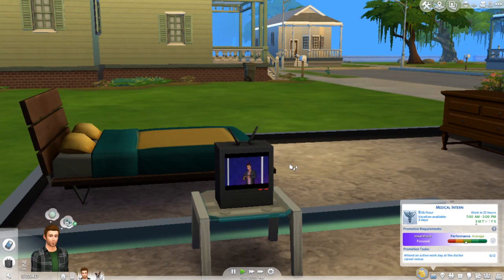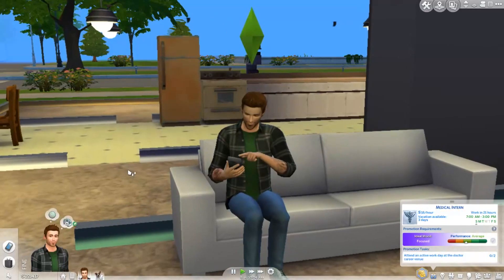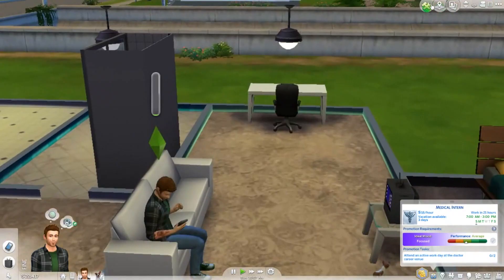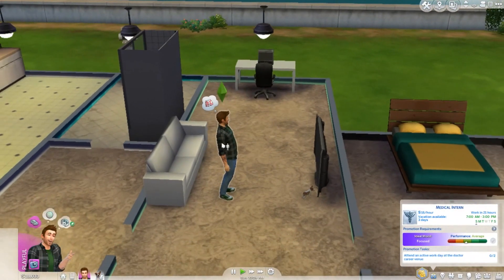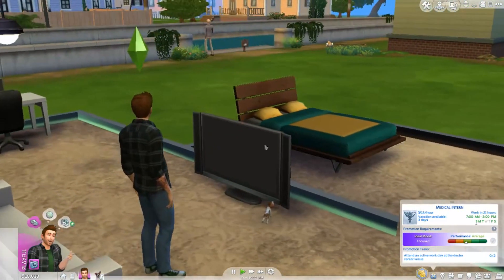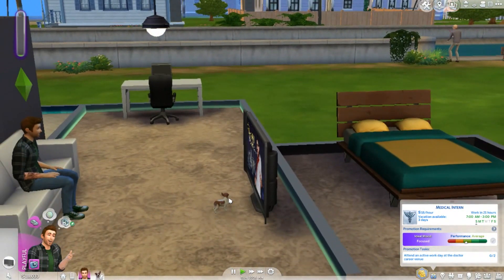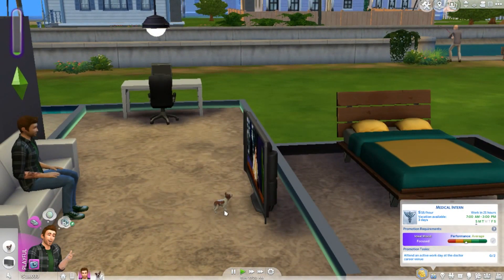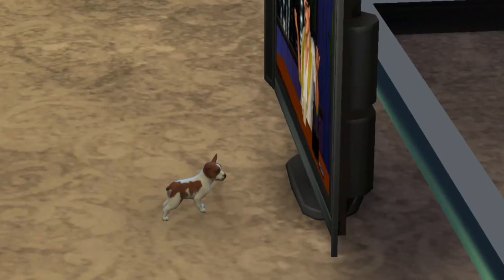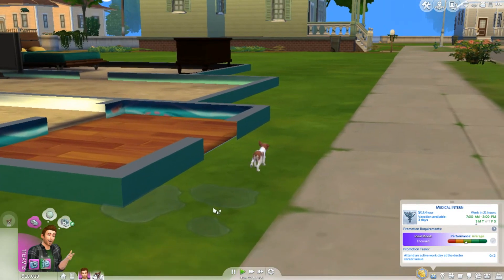I can't even see a thing on this small TV screen. We're gonna upgrade it — and we have the money to do it now, so that's what we're gonna do. Now he's got a nice little pad — a sick TV, a computer if he wants to do some gaming, and his BFF Mittens. Mittens is watching the TV — look how adorable that is! Oh, he's going pee — we're training the dog!